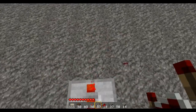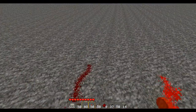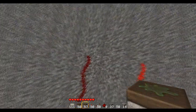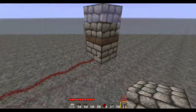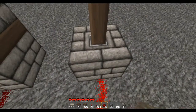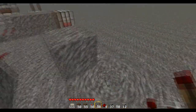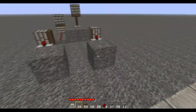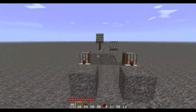We can place redstone or a repeater. I'm just going to go redstone over here, like that. Piston with the cobblestone block on it, like that. Let's test it out — we need buttons.